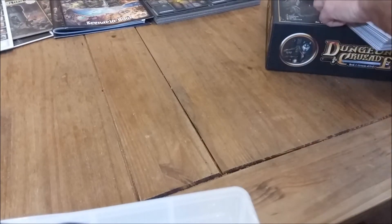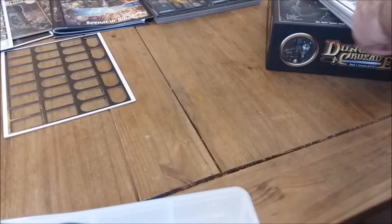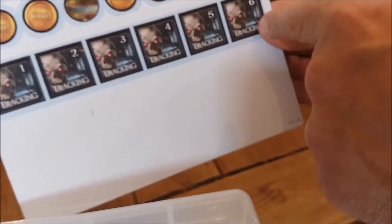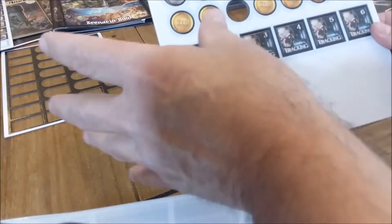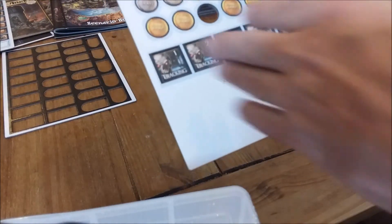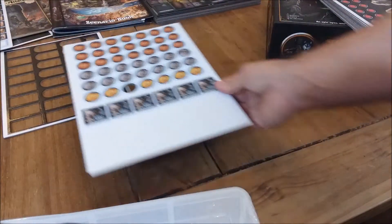You definitely want to kill raiding minions. There are also tracking tokens - these are used when a hero is being tracked by a guardian. Guardian monsters are like the boss creatures of the game. You take one tracking token and put it on the hero card, and the other on the monster card - that signifies that guardian is tracking that hero. A good way to lose a guardian is just to kill it, but you don't want to go up against a guardian with a solo hero.